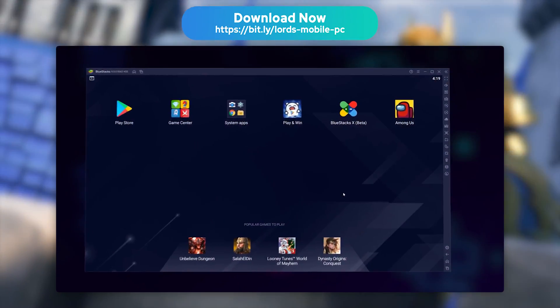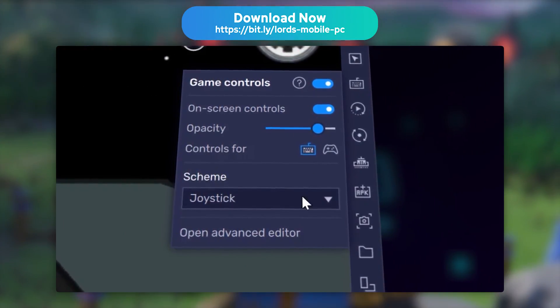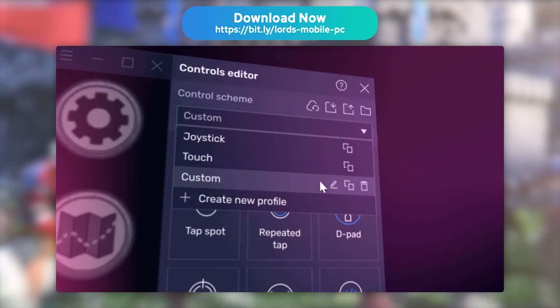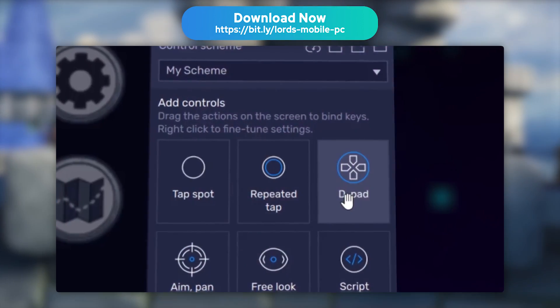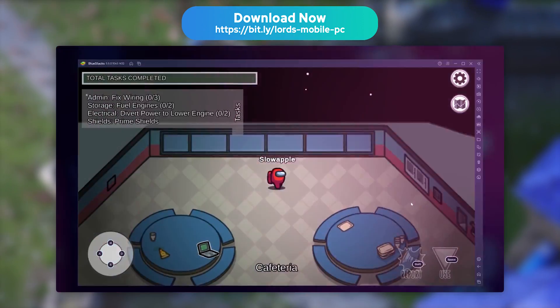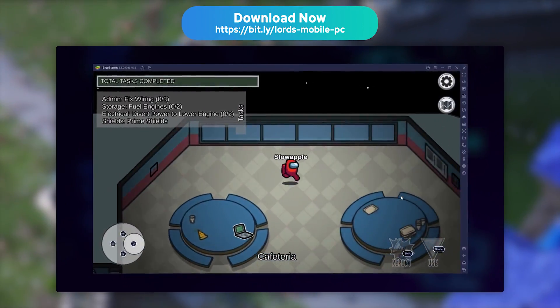For this tutorial, you will need an Android emulator, specifically BlueStacks. Playing on an emulator allows you to save your phone battery and thus not reduce its lifespan, while also enjoying better performance and graphics. You can play just as well with your mouse, keyboard, or controller.